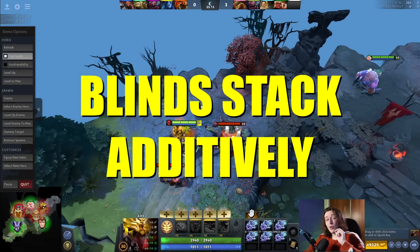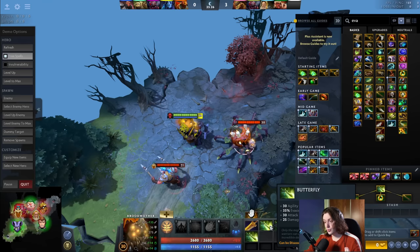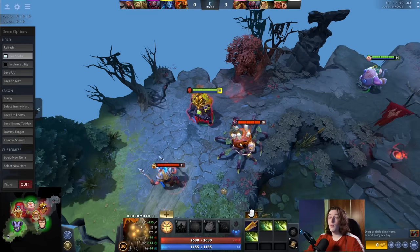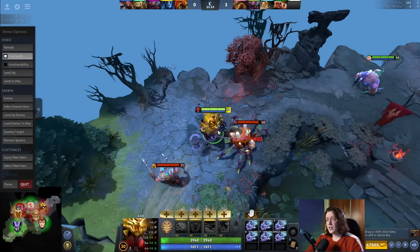Number two: blinds are one of the only things in Dota that stack additively. To illustrate this, I'll first demonstrate evasion. I'll buy some Butterflies — three Butterflies would total more than 100% evasion at 35% each — but if I look at Broodmother's stats, she actually has 73% evasion. So there are diminishing returns on stacking evasion. This works even if you pick up a Heaven's Halberd — it's not Butterfly-specific — and she still only has 79% evasion. So I can hit Broodmother sometimes, albeit only 21% of the time, even with no source of true strike.